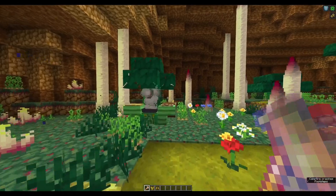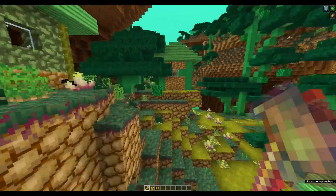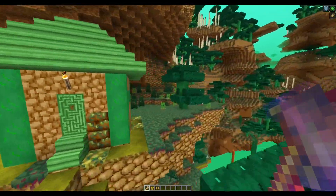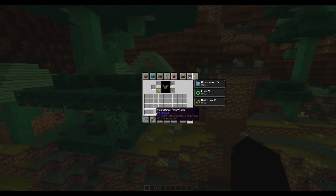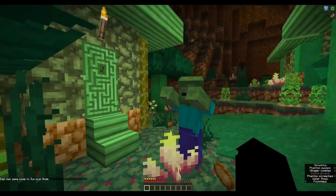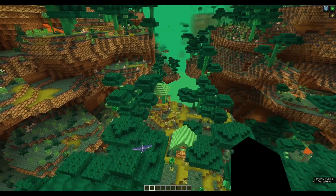There's also something called the Poisonous Potato Hammer, which gives high knockback to whoever you hit. There's also Poisonous Potato Armor now, though they don't offer very much armor at all. There's also an elytra alternative called the Poisonous Palitra.